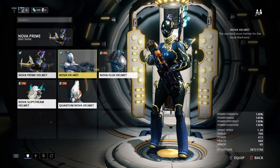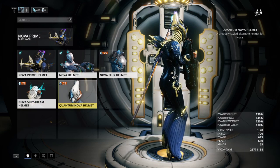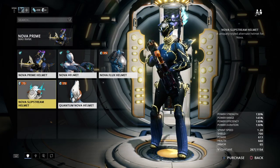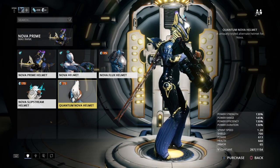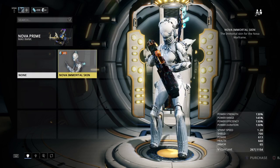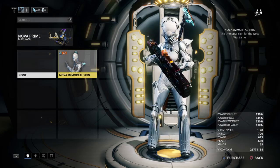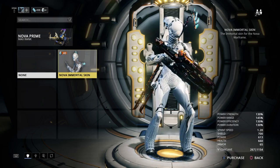These are her regular Nova helmets. If I had to choose one for fashion frame, I'd probably go with the two little ponytail one, or even this one, even though it looks a bit weird. She only has one skin — the Mortal skin — which actually doesn't look bad because it basically turns her back into what she usually looks like, which is a lot of light.